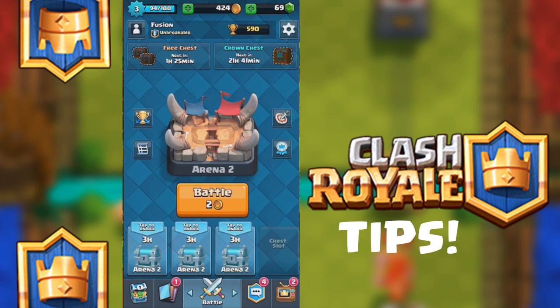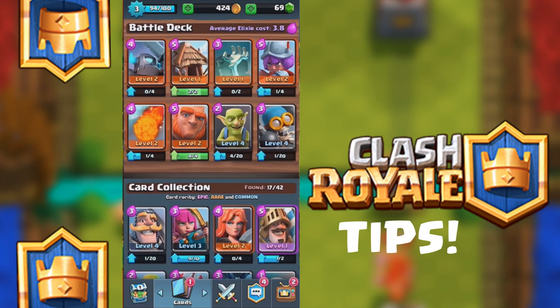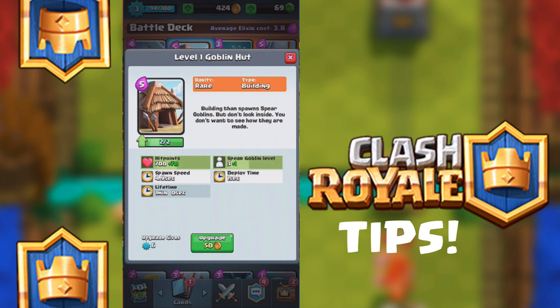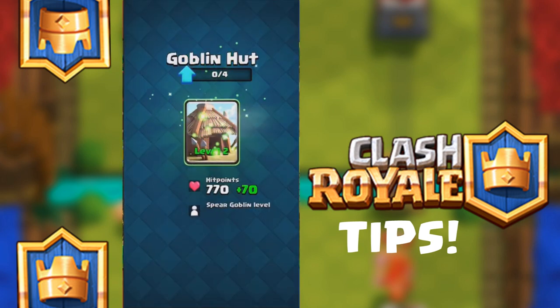This whole game is based around getting chests to get cards and gold, then using the cards to upgrade your characters or your troops, and then using the gold to finalize the upgrade. Every time you get a card it will have a counter — so this bomber is 1 out of 20 — and I will need 19 more cards to unlock the upgrade. Once I unlock the upgrade, it turns green and then I'll need to pay 50 gold, and it keeps going up.